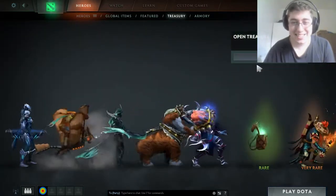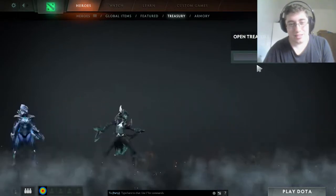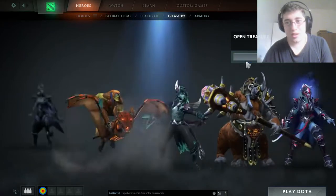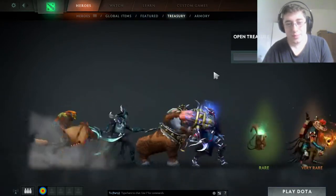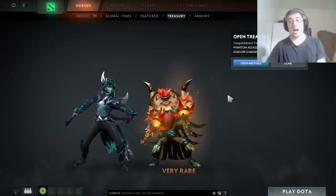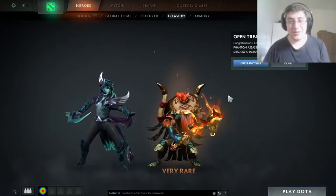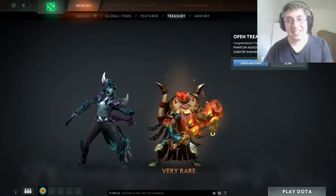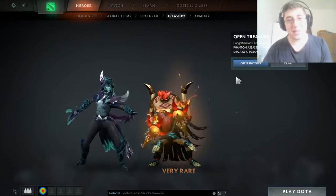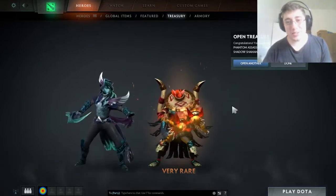Let's open the chests! First we get a Drow Ranger set. Opening another — oh my god, oh my god, holy shit, we got the very rare Shadow Shaman set! That is amazing! And we also got Phantom Lancer, but who cares about Phantom Lancer — the Shadow Shaman set, holy crap!